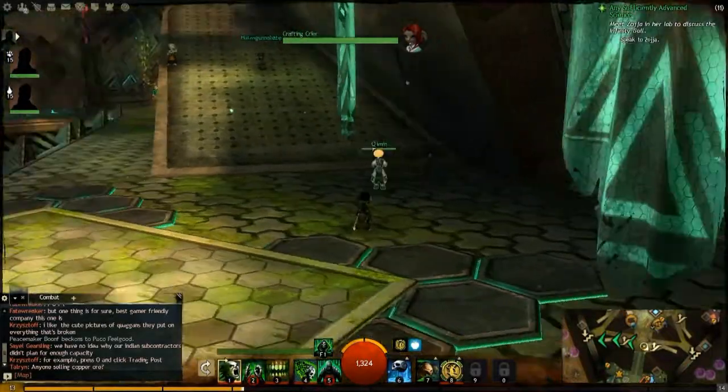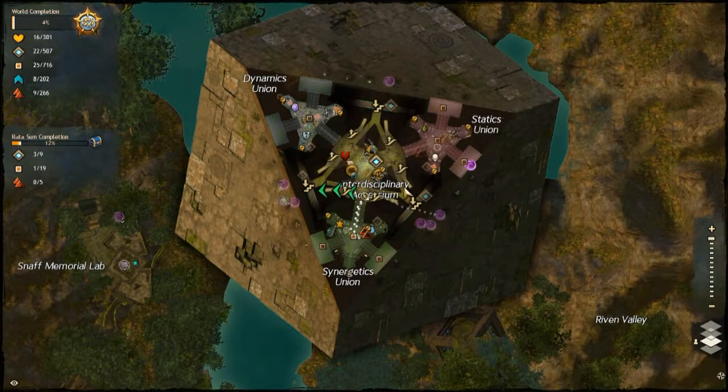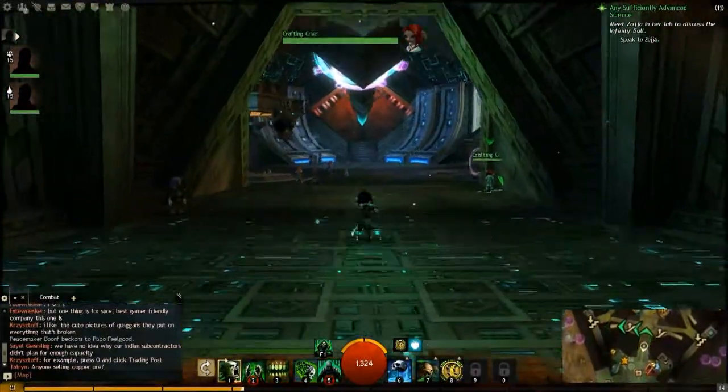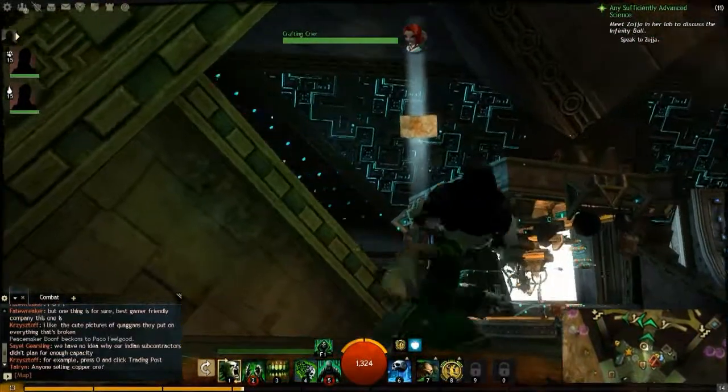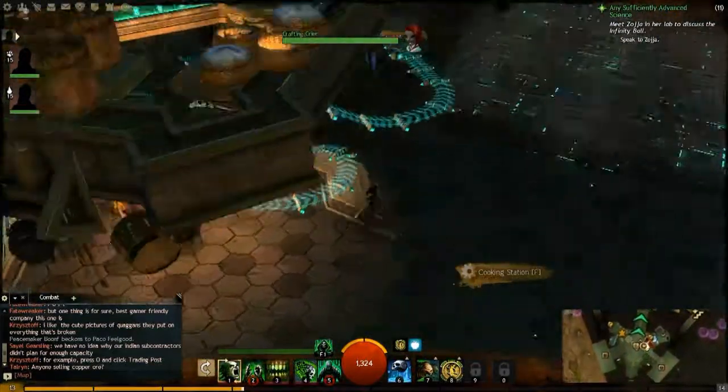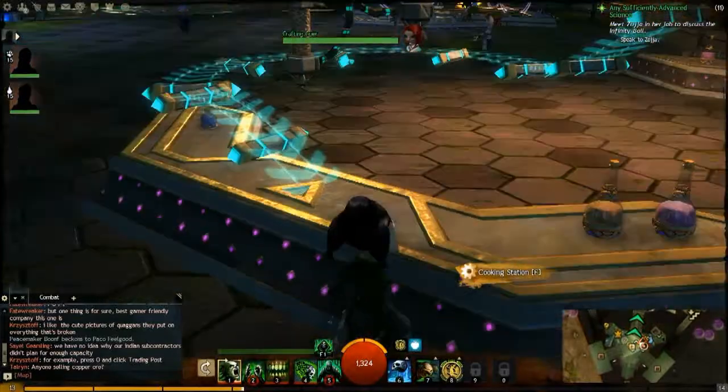Looking at one of the vista points here in Rata Sum. Basically, if you come in from Metrica Province, you'll come down this ramp right here and you can get into the Synergetics Union. It's pretty easy to spot right up there on that ledge, and there is just a little holographic path that you walk up over here.